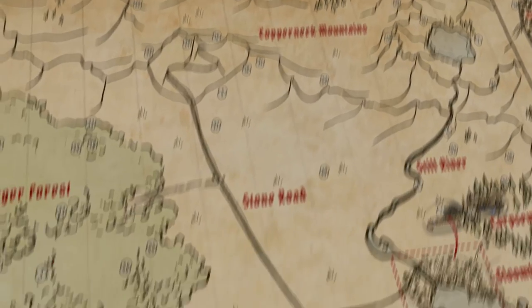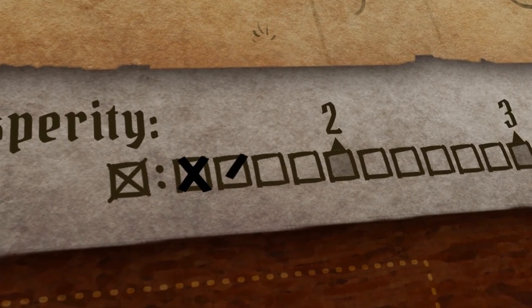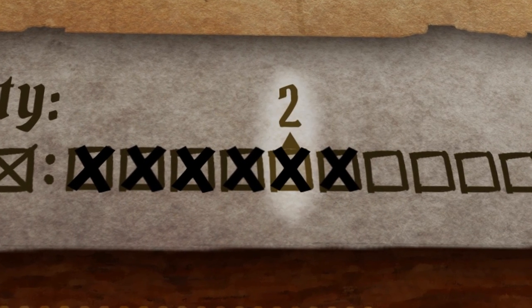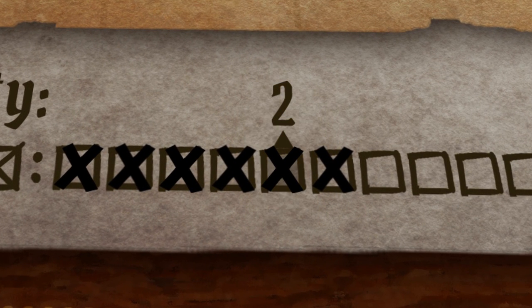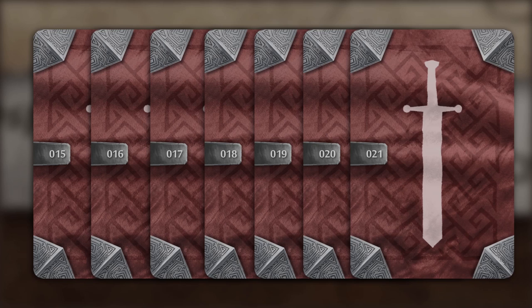At the bottom of the campaign board is where you track the prosperity of Gloomhaven. Certain events or scenarios will increase the prosperity of the city, and when it reaches a new prosperity level new items become available at the shops. For example, when Gloomhaven reaches prosperity level 2, items 15 through 21 are added to the city's supply, giving you new items to purchase at the city.